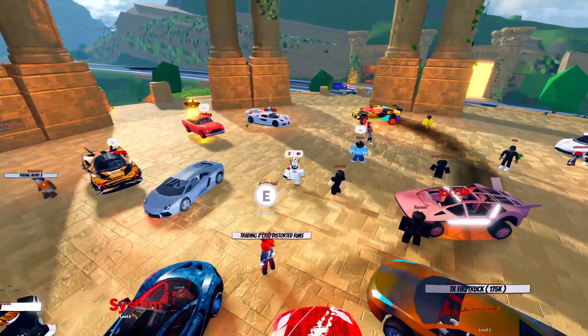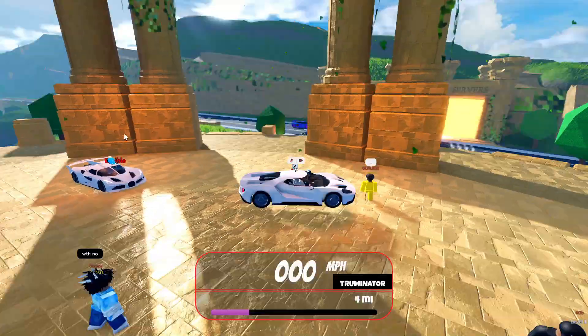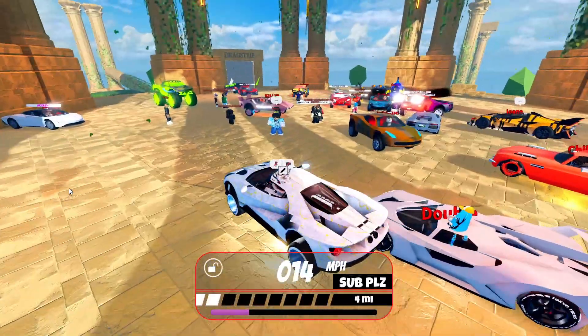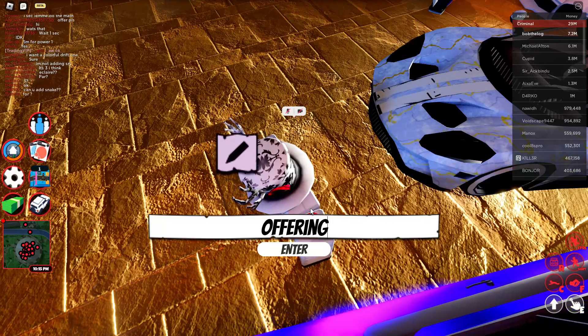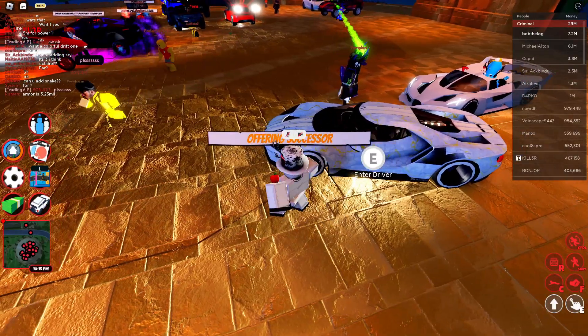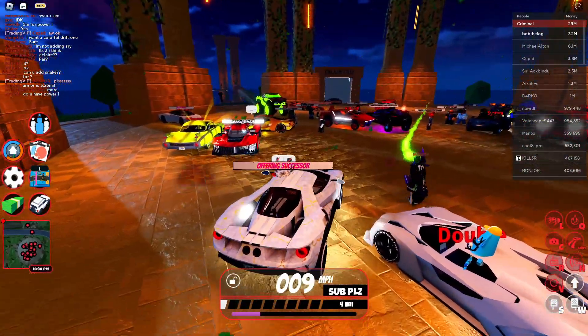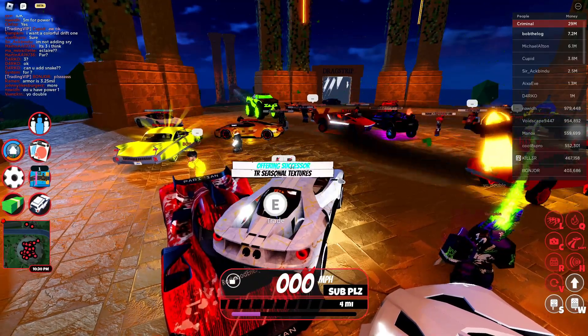Here we are inside the trading hub. Let me just spawn myself the Successor — and look at that, that's so beautiful. I'm going to make sure that I set my little sign here saying that I can get the Successor. I'm just going to hop in and drive around until somebody gives me a trade.